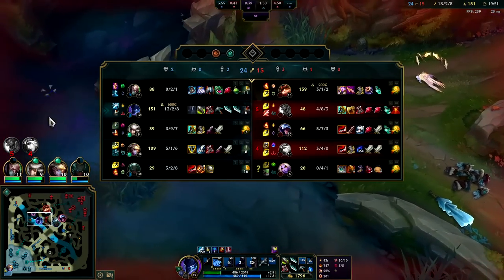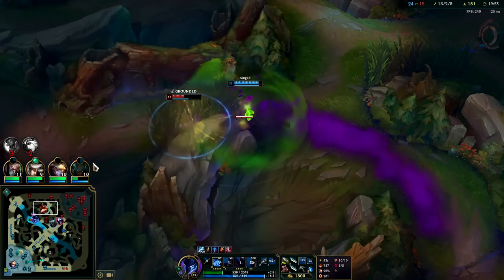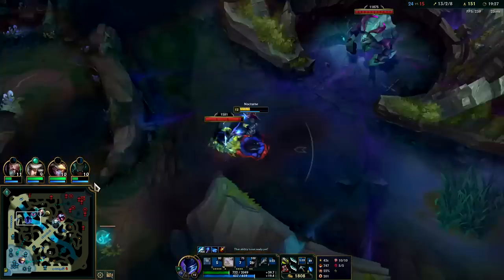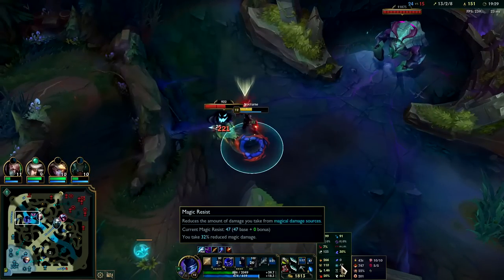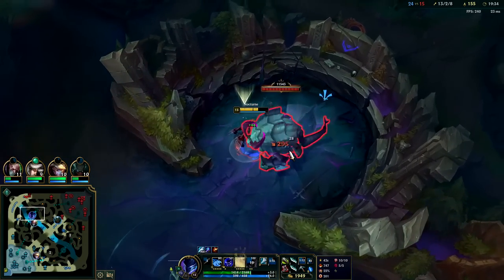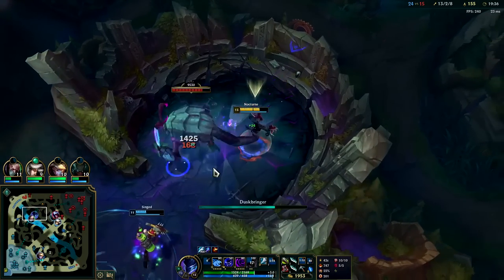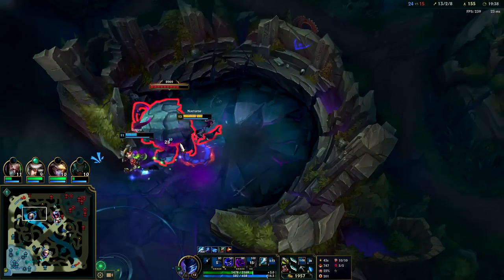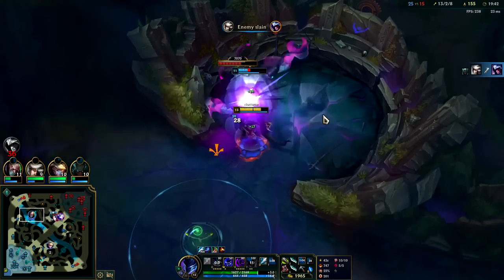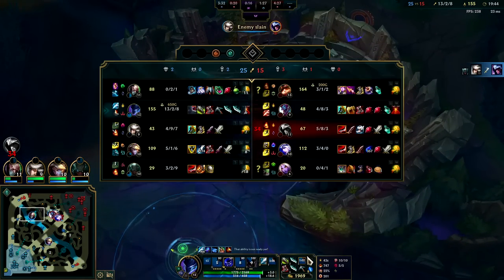Teemo is freaking strong. I think he ignited us there too — he's probably going to kill Singed. I might actually have to build some magic resist. I only have 47 MR and Teemo has two full items plus a somewhat stacked Dark Seal. Our build is not great against Teemo — the Plated Steelcaps don't do much against him since it's armor instead of magic resist. He's not that much of a self-healer even with his build.